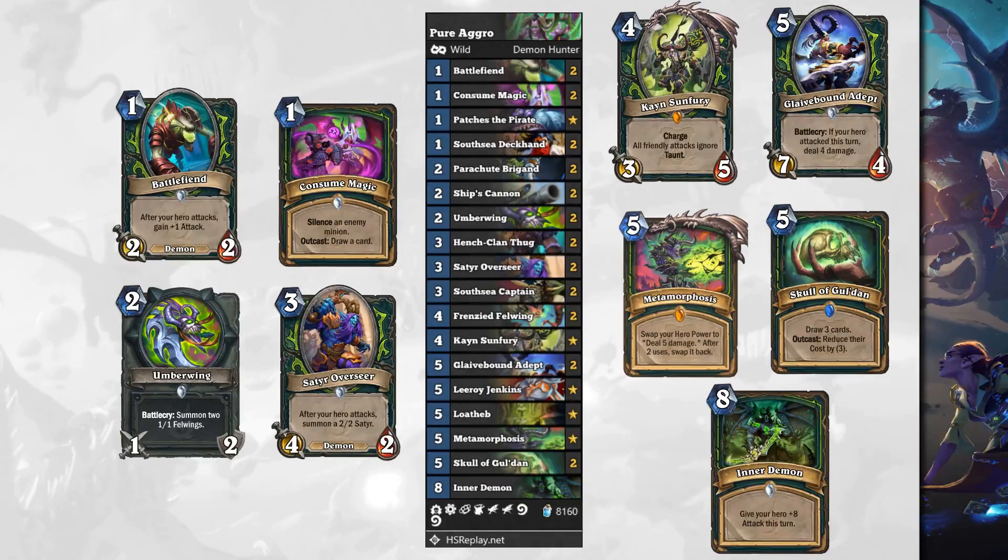If you want something even more aggressive, you can try this Aggro Demon Hunter list. Again, we've got Battle Fiend and Consume Magic for early game pressure and silence against taunts or deathrattles. Because we can now run any cards we want — we're not restricted to odd-cost cards only.